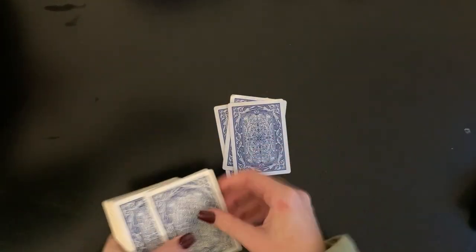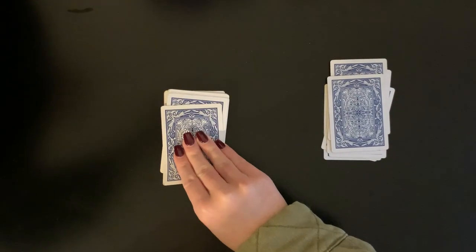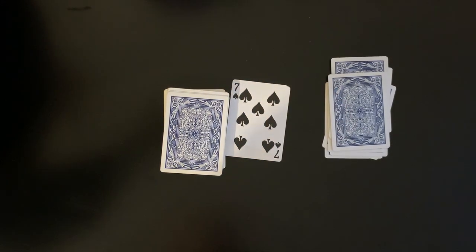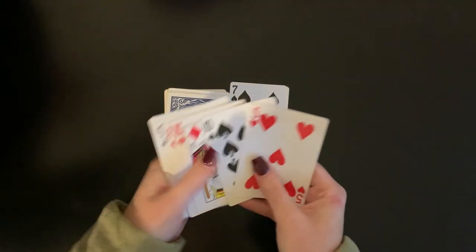To set up the game one person will deal seven cards to each player. The rest of the deck will be placed in the middle and the top card of this pile will be flipped over to create a new pile called the discard pile. Each player is allowed to look at their seven cards.